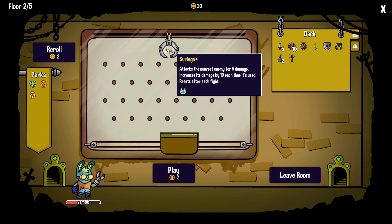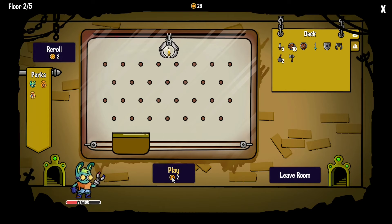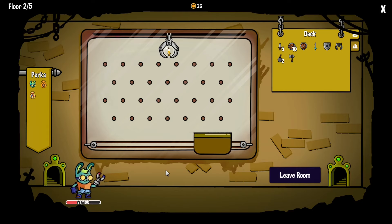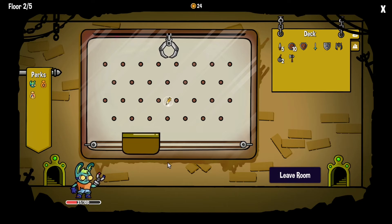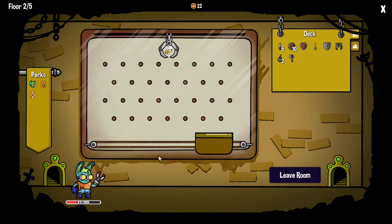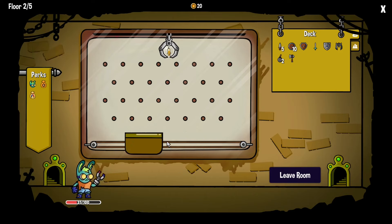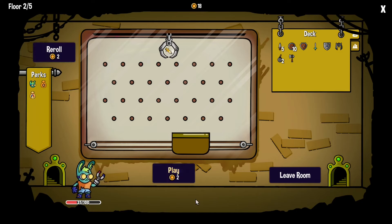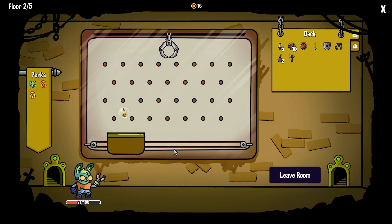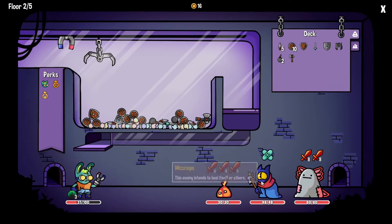Syringe attacks the nearest enemy for five damage and increases its damage by 10 each hit it's used after each fight. I managed to catch it first time last time — I can't catch the bloody thing. You have no idea where it's going. Kind of bounced over that way. I managed to catch it first time last time, but I just can't catch it at all.